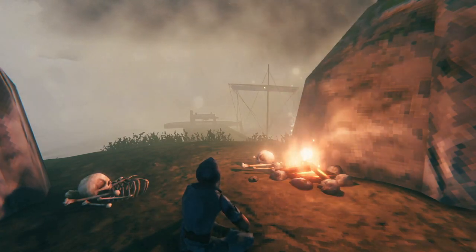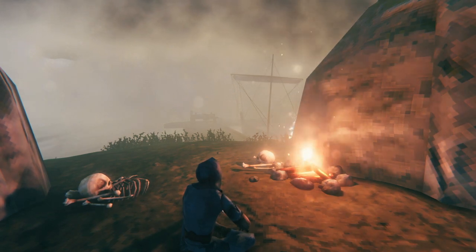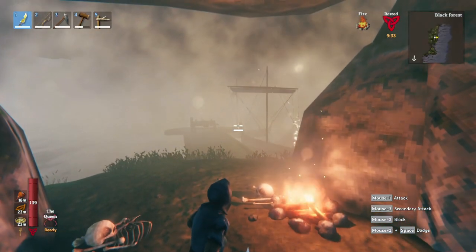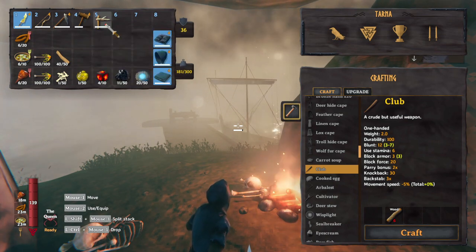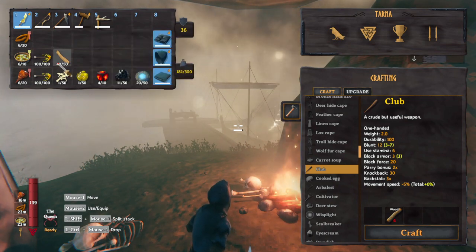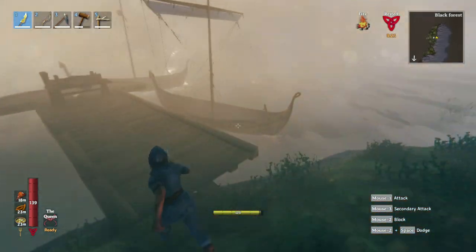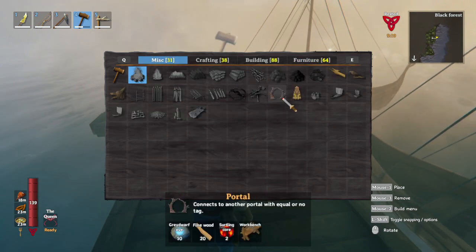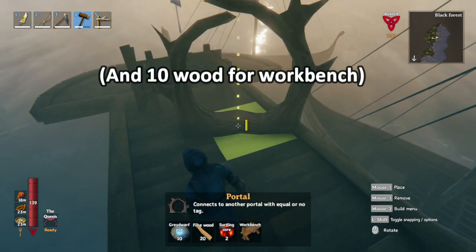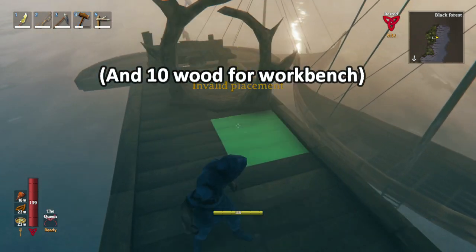In today's video we're going to establish a Mistlands portal with basically nothing at the very beginning of the game. I'm going to be using an abyssal dagger, a hammer, the antler pickaxe, and portal material. You'll need a boat, so we're using a karve. Really all you need to bring with you is the pickaxe, and you need to place a portal down and have the mats for one more portal.